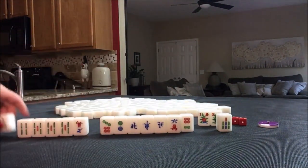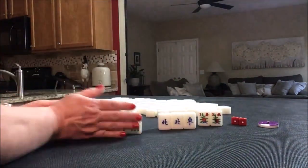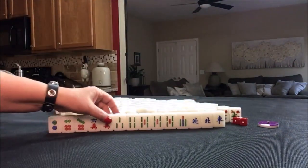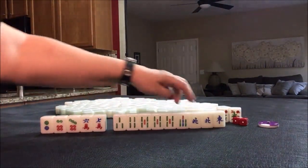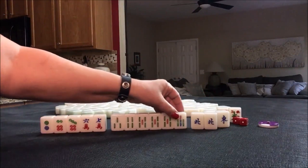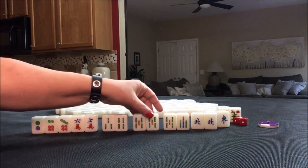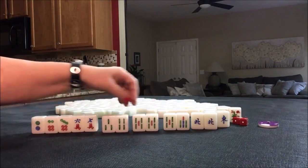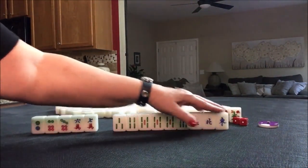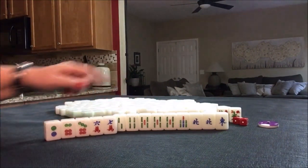Let's see what we could play. I think for this I would try for a half flush — bams with honors. We even have a pair. We could pung the North. Here's a potential chow, here's a chow right there, or a potential pung and a potential chow. You have flexibility with these numbered tiles. So I would start by throwing these away and try half flush.